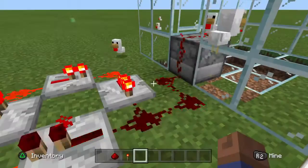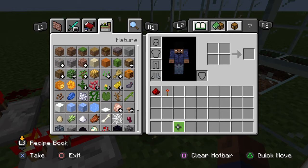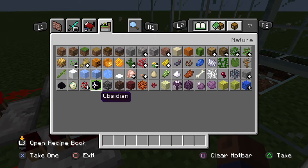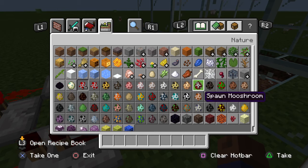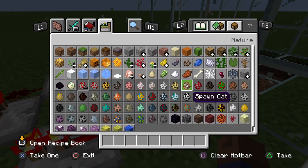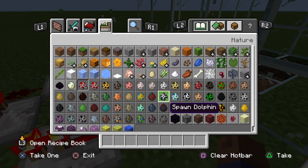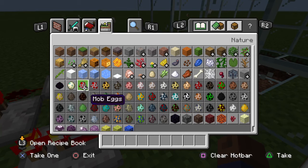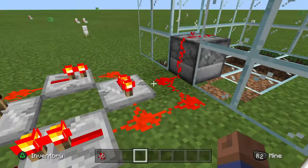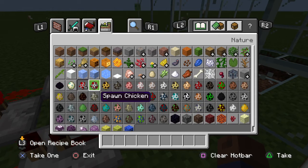Yeah, just nine spawn eggs — one, two, three, four, five, six, seven. Now I'll need chickens. Oh, where's the spawn chicken? I think I must have skipped it. Oh, the very first one! Whoops — it's not all I need, I need stacks of them.